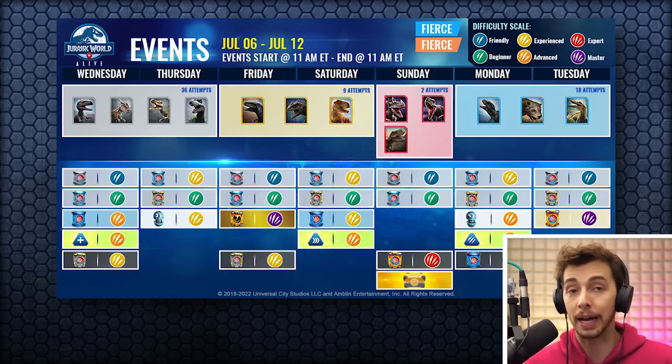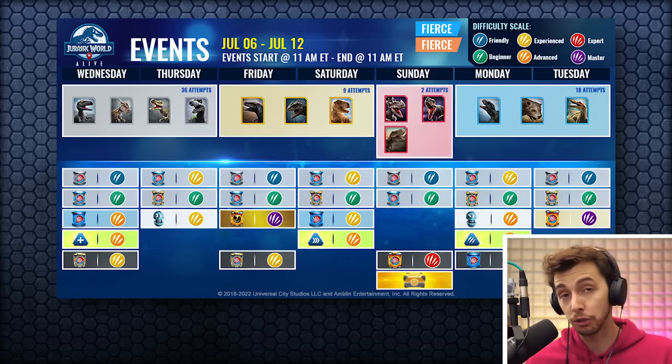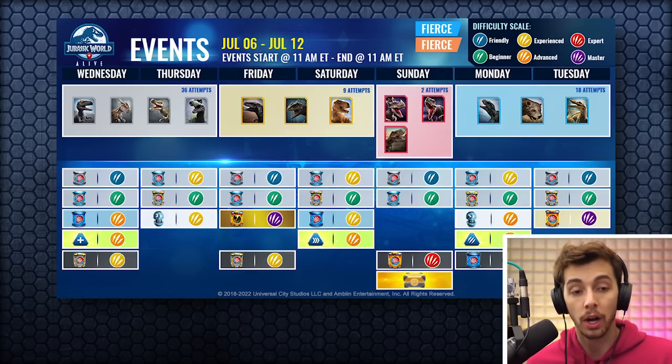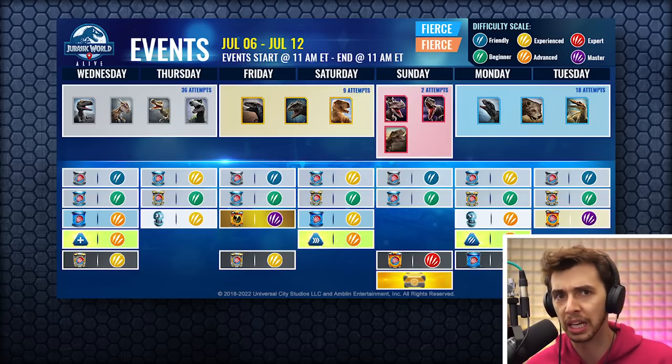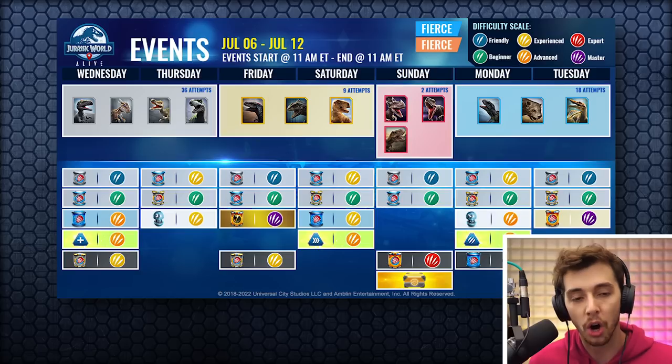Monday to Tuesday isn't too bad. You've got Spinosaurus — meh. You've got Marsupial Lion, which is actually alright; this is a good hybrid for it. And Albertosaurus, which you need for that really swapping killer unique hybrid. Anyway, that is this week's events over and done with.